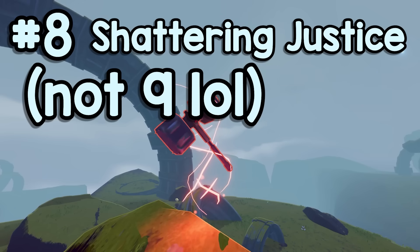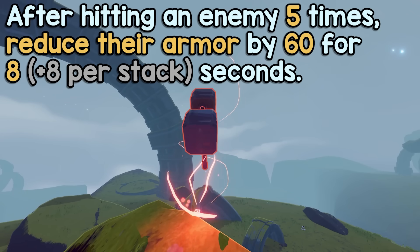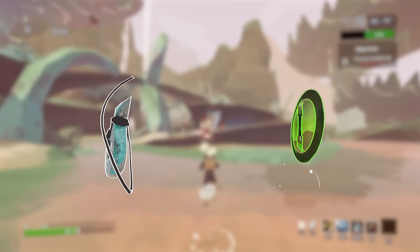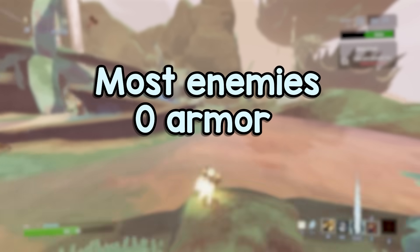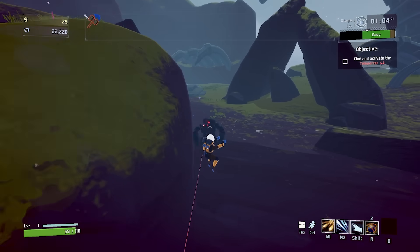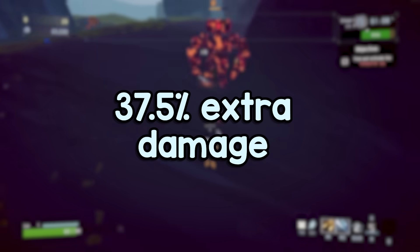At number 9, Shattering Justice. After hitting an enemy 5 times, reduce their armor by 60 for 8 seconds. Now, armor is a mechanic that is usually discussed in reference to items like Opal and Repulsion Armor Plate, but in the case of Shattering Justice, it applies negative armor to enemies. Most regular enemies in the game have no armor, with the exception of Solus Probes for some reason, but ignoring that, this means the Shattering Justice debuff will make normal enemies take 37.5% more damage.